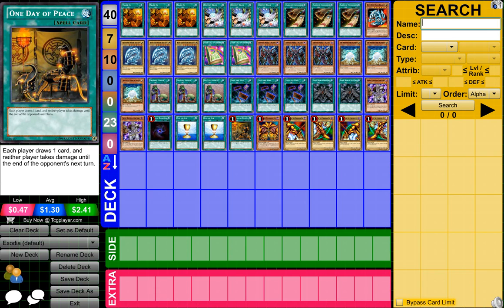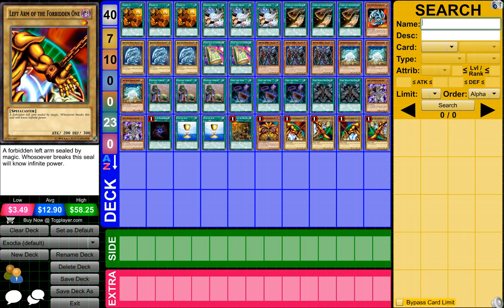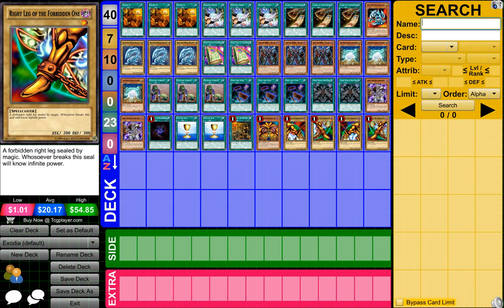2 Cup of Ace, 1 One Day of Peace, 1 Exodia the Forbidden One, 1 Left Arm of the Forbidden One, 1 Left Leg of the Forbidden One, 1 Right Arm of the Forbidden One, 1 Right Leg of the Forbidden One.